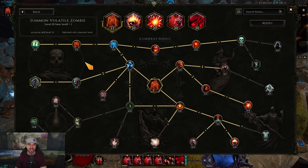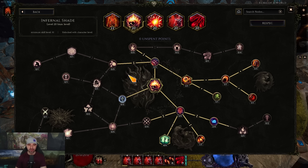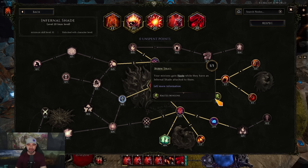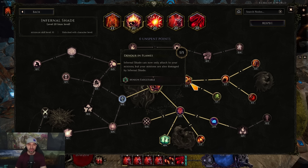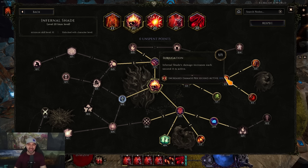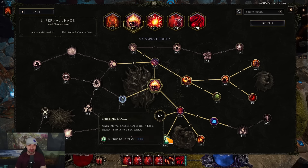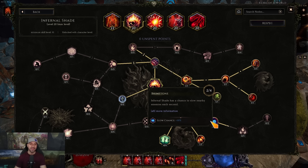Moving over to Infernal Shade: go up and to the right first — three into Influence, one into Flames, one into Trail, one into Sub, one into Soul Fire, and three into Manic. These are all minion buffs giving huge movement, damage, haste, and frenzy. Then come down here for reattachment: three points into Crackling Flames or Shifting Doom. Get an extra shade with Flight of Fire to have five total. Your last two points put slow chance on all their enemies. You never have to cast it and it will always be up.